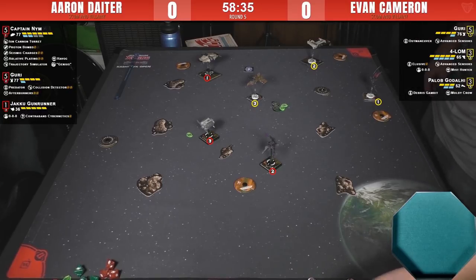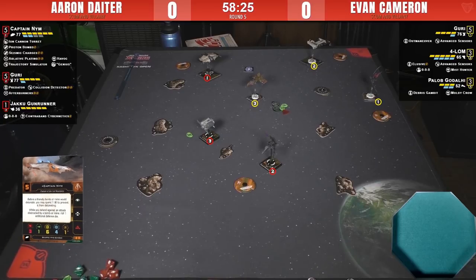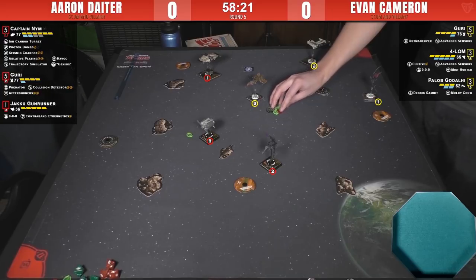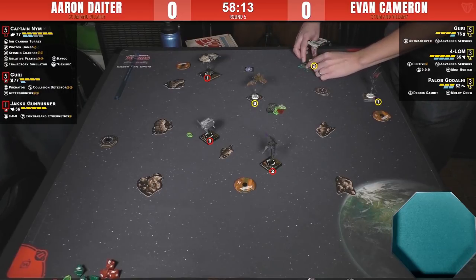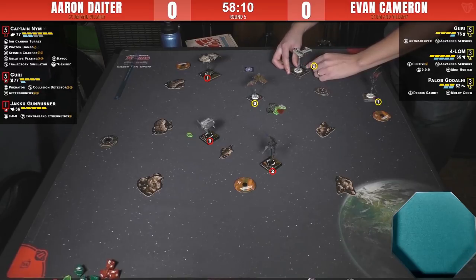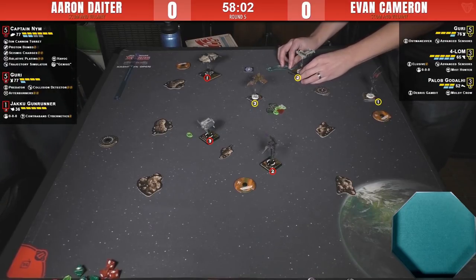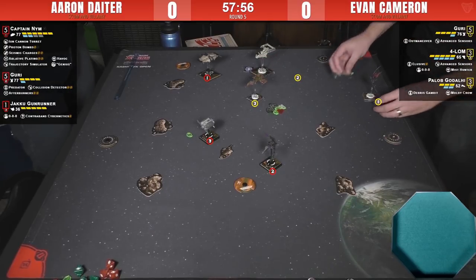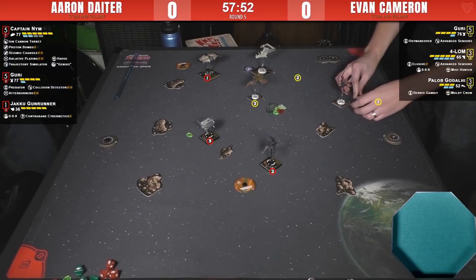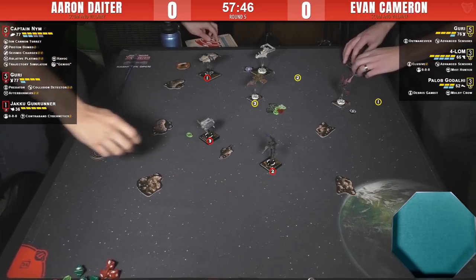Aaron's holding that proton bomb. One charge has been used. The Scurrg does not have a reload action. Forlom just did a hard two right onto the bomb — Evan's thinking he'll just take the shield damage now since it doesn't matter with shields. It's like, take the shield, sure, why not? This Guri fight is going to be interesting. Looks like Evan has already moved his Guri. Aaron does a hard one, focusing on trying to take Pallob off the board.